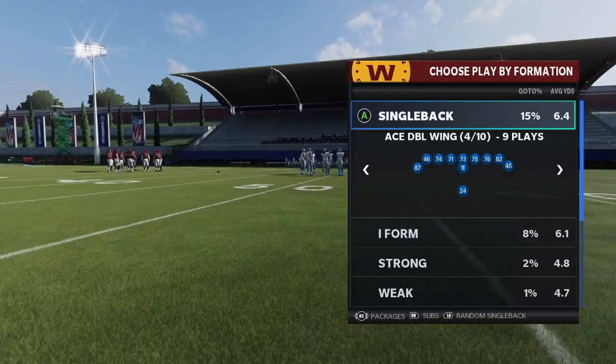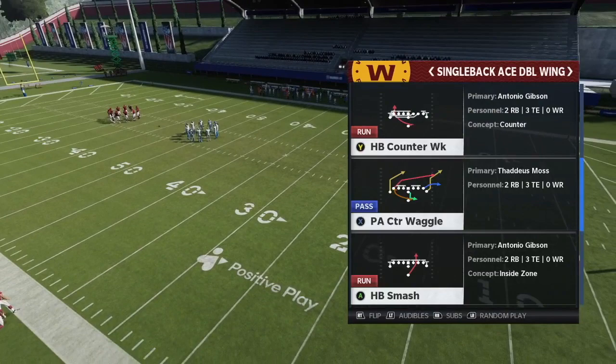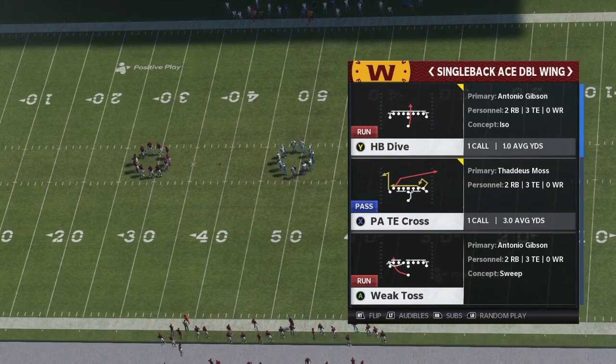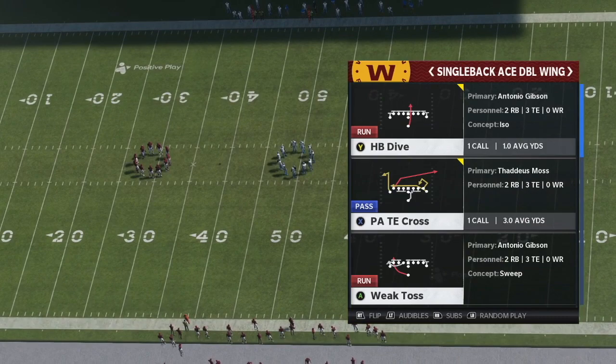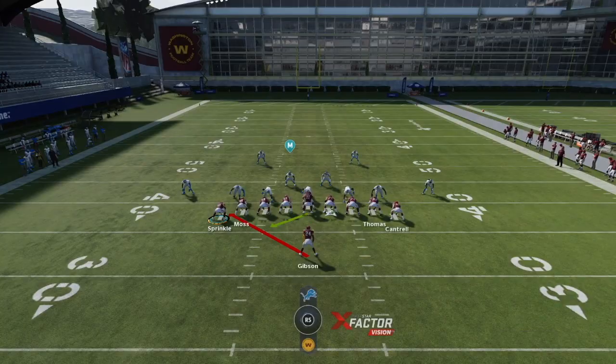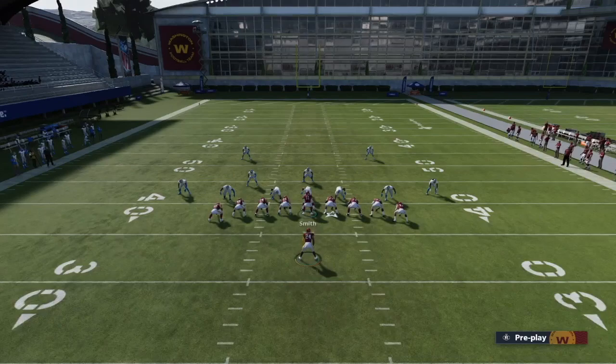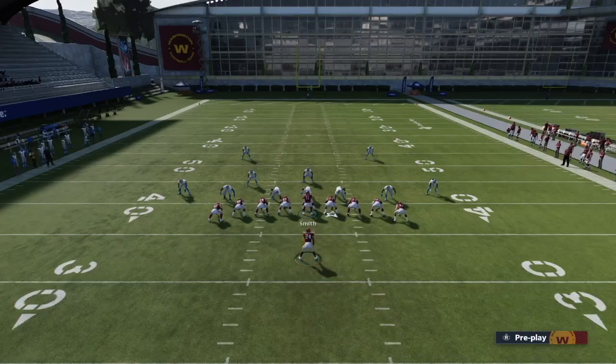The Ace Double Wing is really a run-heavy formation, but it has some interesting pass plays too — especially in MUT where you can get receivers at tight end. Plays like PA Counter Waggle, Tight End Shake, and Tight End Corner are solid if you have elite tight ends. The key to this formation is that it's a universal run — you can flip it to either side, left or right, so it stays balanced and keeps the defense off balance.